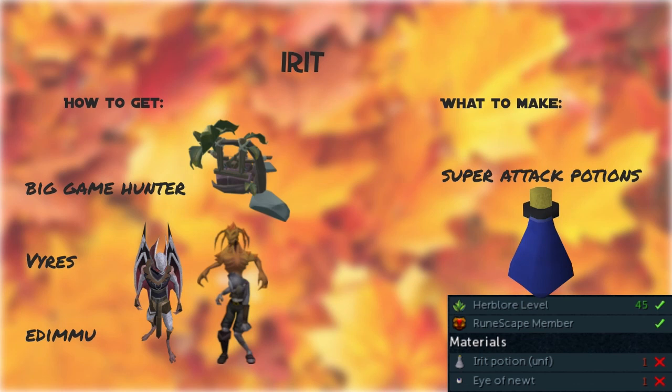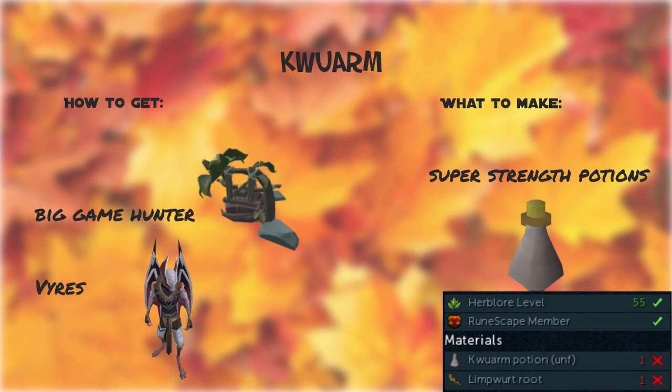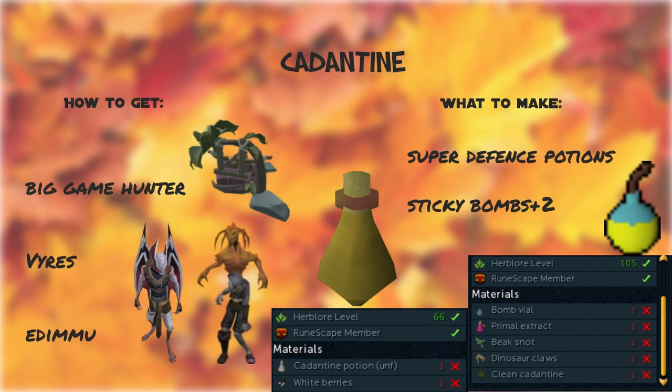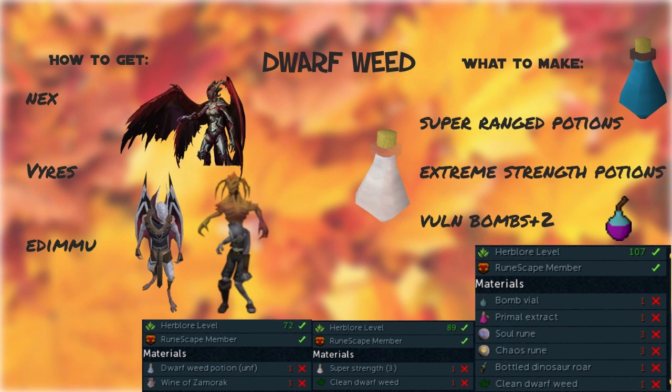Irit — you can get from Big Game Hunter, Vyres, and Edimmu; I recommend making Super Attacks with these. Avantoe — you can get from Nex, Vyres, and Edimmu; I recommend making Hunter Potions and Extreme Attacks. Kwuarm — you can get from Big Game Hunter and Vyres; I recommend making Super Strengths. Snapdragon — you can get from Vyres and the Rare Drop Table; I recommend making Super Restores and Invention Potions. Cadantine — Big Game Hunter, Vyres, and Edimmu; make Super Defense Potions and Sticky Bombs. Lantadyme — from Hellhound tasks, Vyres, and Edimmu; make Super Magics and Extreme Defense. Dwarf Weed — from Nex, Vyres, and Edimmu; make Super Ranged, Extreme Strengths, and Vuln Bombs.